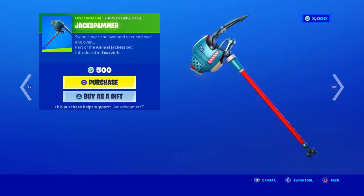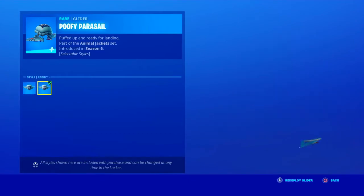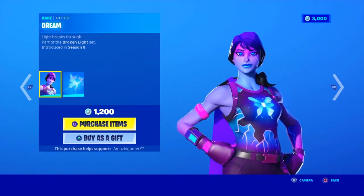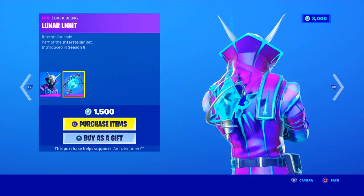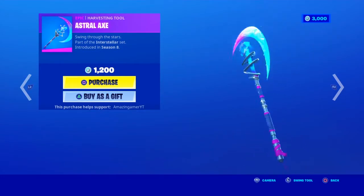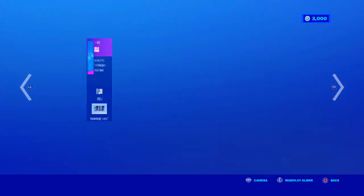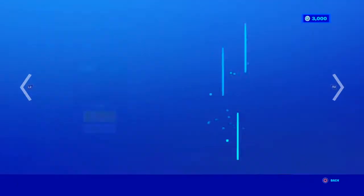We have the Jack Spammer pickaxe and the Puffy Parasol glider with the alternate rabbit style. In today's shop we have the Dream skin with the back bling Shattered Wing, the Luminos skin with the back bling Lunar Light, the Astral Axe looking awesome, the Shard Break wrap — a very cool wrap — and the Arcana glider.